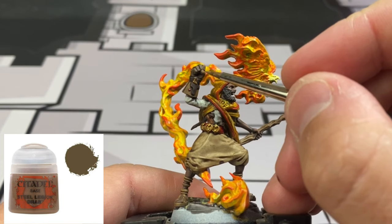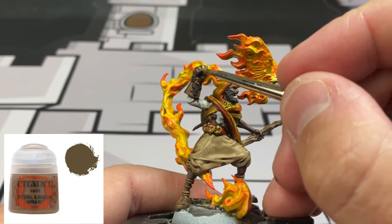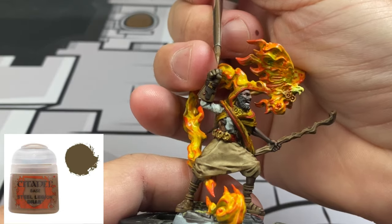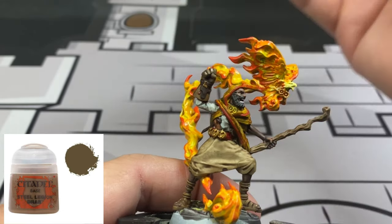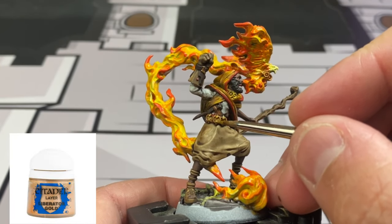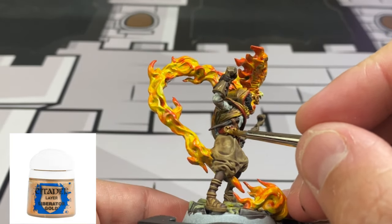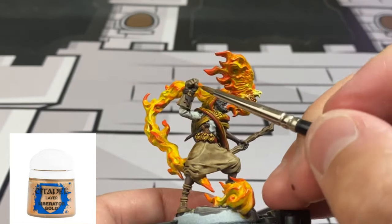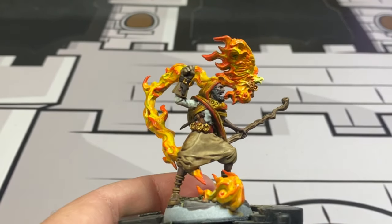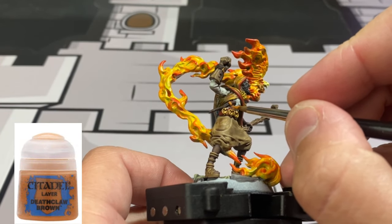For the glove, take a little bit of that Steel Legion Drab and highlight up those raised fingers, just to give it a nice color contrast. For the gold area on the belt, use some Liberator Gold to make it stand out a little bit more. For that little brown sash, use some Deathclaw Brown just to highlight it up.